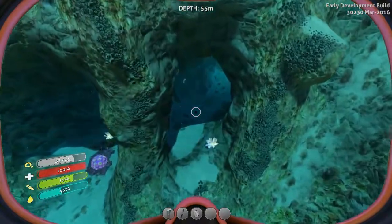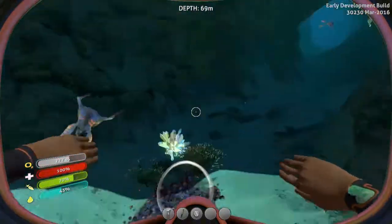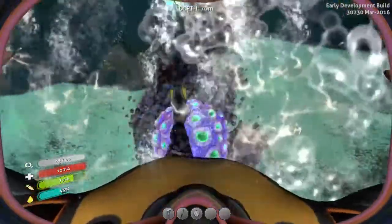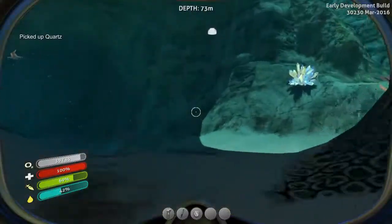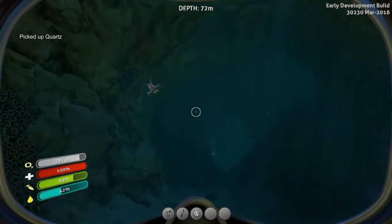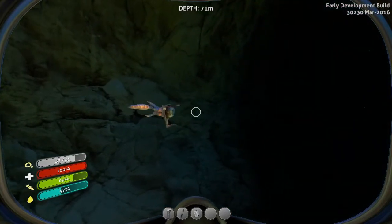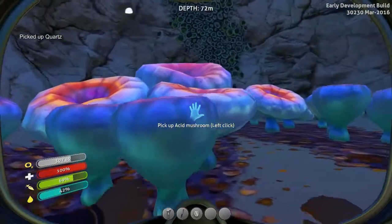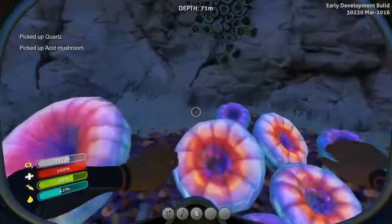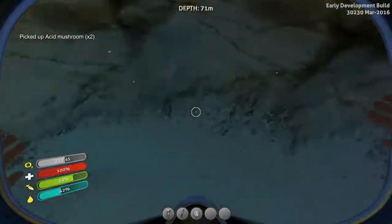Let's try this cave. There's some bonus oxygen — I'm starting to really learn how to use these buggers. Some quartz. What the hell is that thing? I think it's just one of the creatures I've probably ignored up till now — that's cute. Oh, a cave. Some more quartz. These bloody acid mushrooms — not interested in them. Nothing in here.